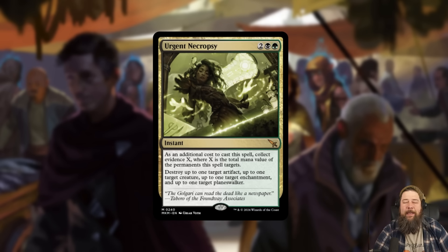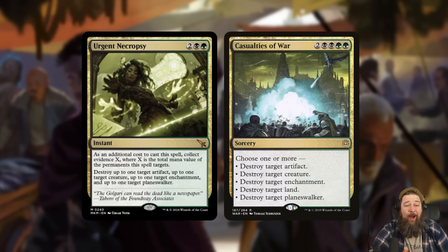So the question is: is this card good? On one hand, its effect is absolutely absurd. For four mana, blowing up up to four things at instant speed is a ridiculously good deal. It's basically a Casualties of War for two less mana at instant speed, except you don't get to blow up a land — which I kind of wish this card could do, but I see why they didn't since lands have zero mana value.